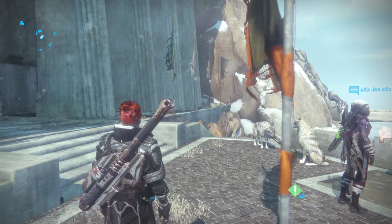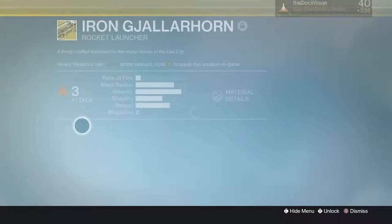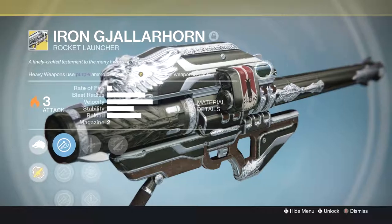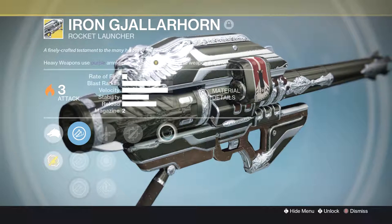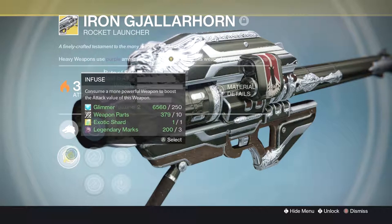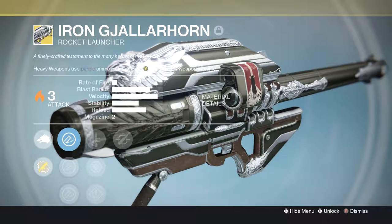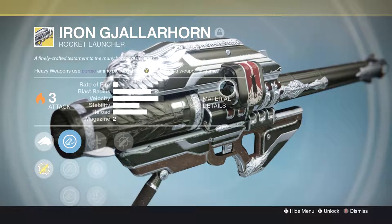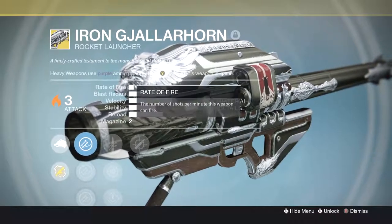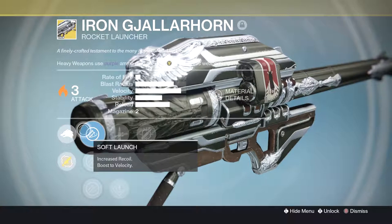The only thing I would actually recommend to all of those who have pre-ordered the game is not to infuse the regular Gjallarhorn into the Iron Gjallarhorn. I know it's tempting, I know this thing is just a beautiful work of art and you've waited so long to get your hands on it, but what you should do is keep this and use another exotic to infuse this weapon. That way you will have two Gjallarhorns, not just one. Maybe you can throw that other one on another character, or maybe one day you want the regular Gjallarhorn instead of the Iron one. That way you have two Gjallarhorns at 350.